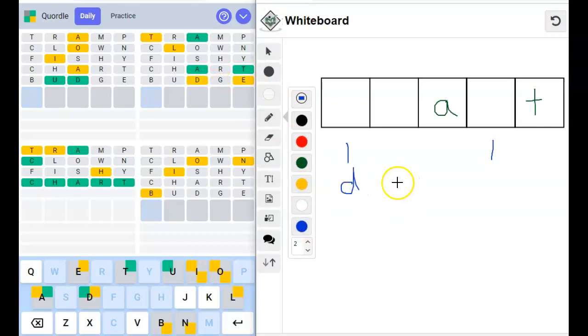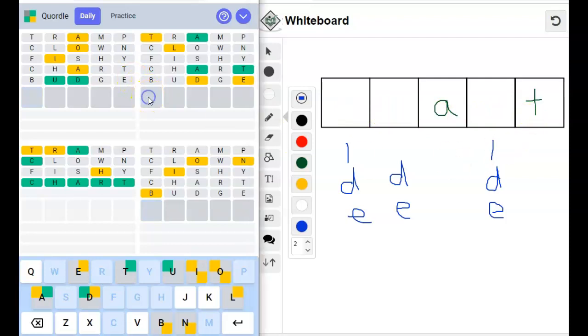So the D is going to go here, here, or here, or here, or here. And an E is going to go here, or here, or here. I think I see it. I think it's 'dealt' — D, E, A, L, T. That would work. I think that's it. We've got all five letters, so it has to be these letters. If we do an L here — L, E, A, D, T — nope. I think it has to be 'dealt'. And let's hope that helps with other things. We already know where the D is on this one. Let's just see. Okay, so we got that one right.